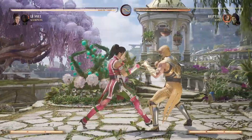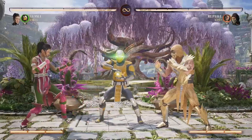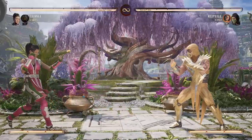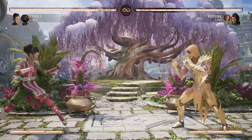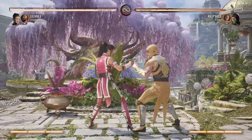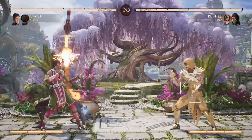Now getting into Cyrax - his new move is that when he calls in his bomb, if you hit him he drops the bomb. So basically whenever you or the opponent hits him, he will drop the bomb and explode. Geras's new move is he first attacks and then does a little sweep at the end - so when the opponent gets up, he does a sweep. That's basically his new move.